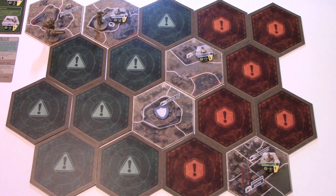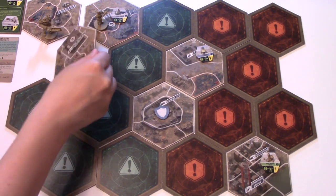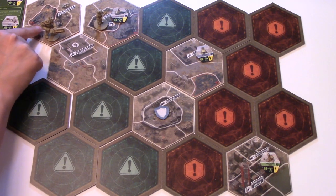Now it's the Brotherhood Outcast's turn. What's special about the Brotherhood Outcast is that his beginning card comes with Power Armor, which reduces damage he takes. But when he performs a movement action, he gains only one movement point instead of two — so he moves a lot slower than any other player. On his turn, he explores the adjacent tile, which appears to be a Super Duper Mart.